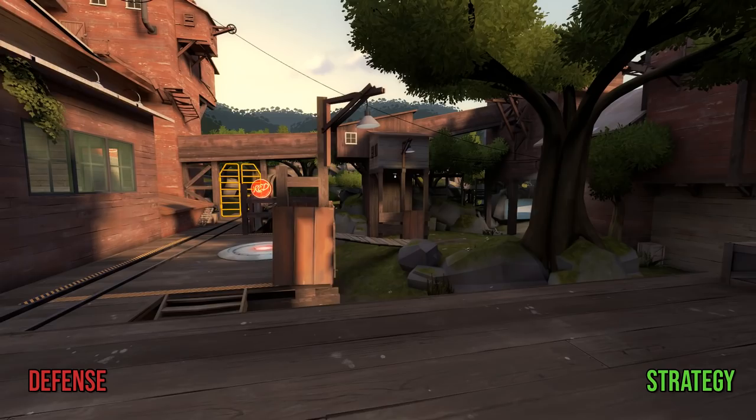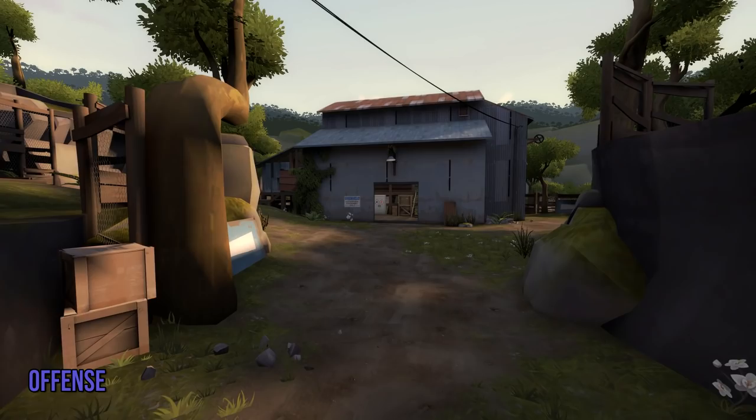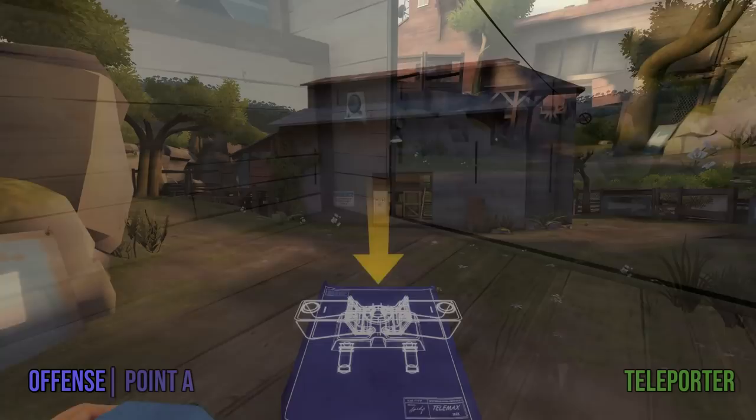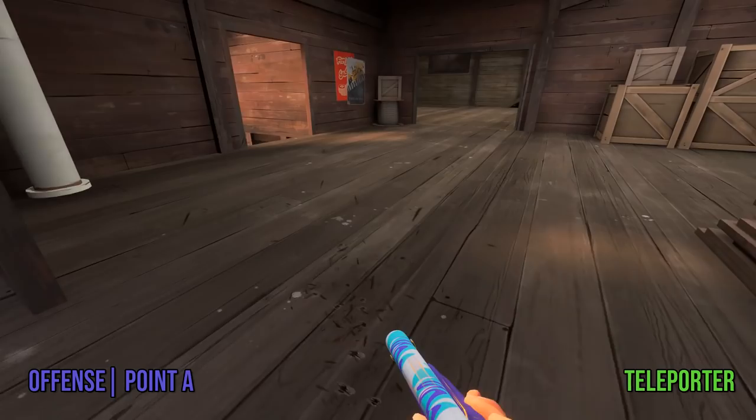Alright, so we've covered Mossrock for playing defensive engineer, so now we'll flip over to the blue team and talk about playing on offense. Starting with the most important building when playing blue engineer, the teleporter entrance can go pretty much anywhere outside of spawn for now, but since you won't have to walk too far before encountering enemies, the exit likely won't come into play until after you and your team have taken control of either the main house or radio shack.